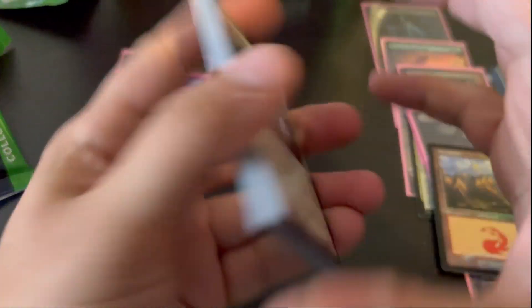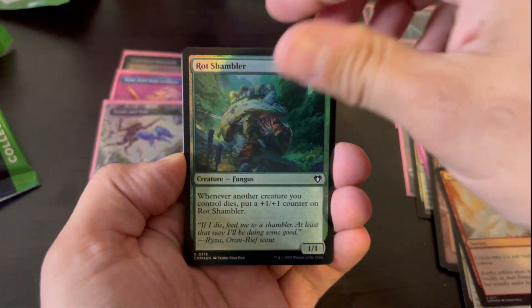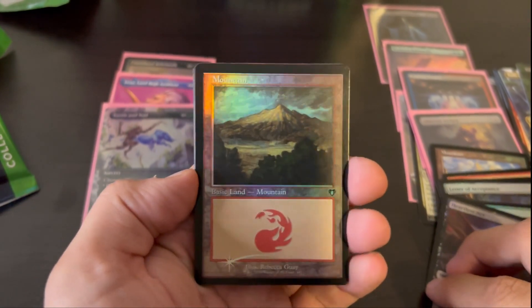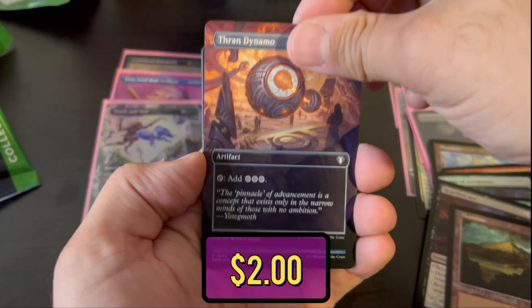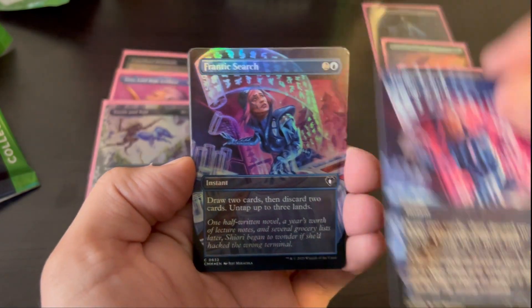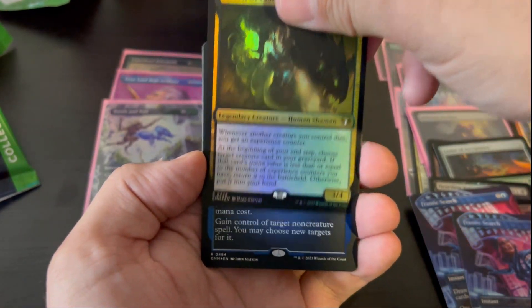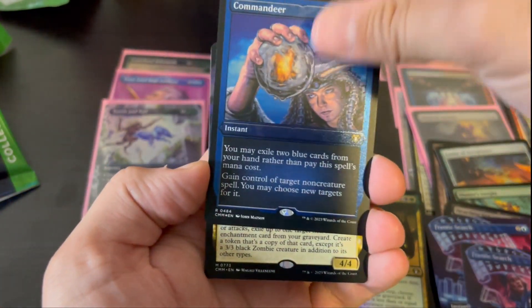Let's see if we can't get something crazy for this last pack. Thraben Inspector. Dragon Fodder. Rot Shambler. Letter of Acceptance. Hunter's Insight. Heartless Act. And then — just a beauty, just a beauty. Thran Dynamo. Frantic Search — a good card, not really what we're looking for. What's with the double-ups, Wizards? Maron of Clan Neltoth — definitely not the card you're hoping to see. Commandeer, foil etched — pretty good, not too shabby.